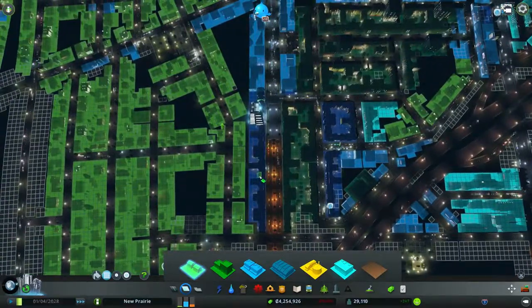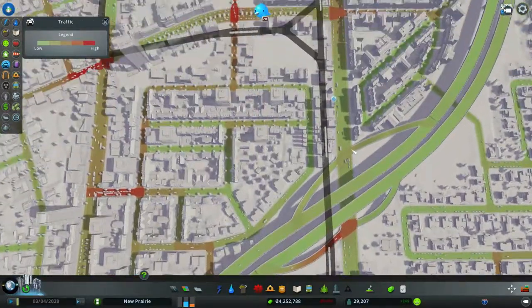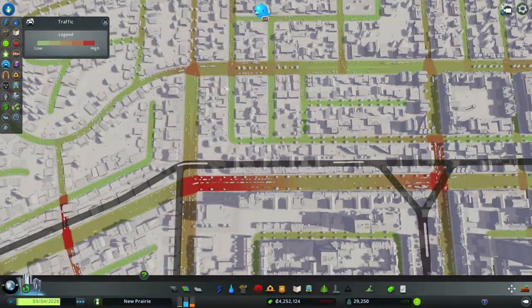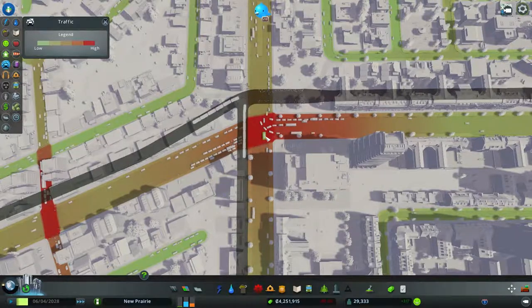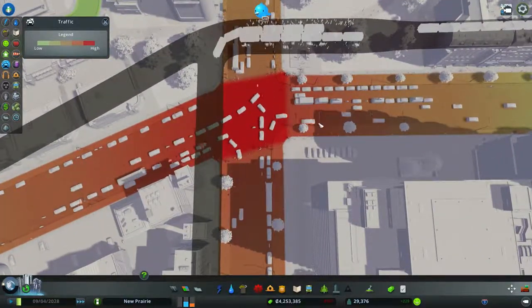Look at all my little ants! Now that the game's playing again, how are our intersections doing? It actually seems like it's calmed down a bunch of our intersections. That one's a little slow, but these seem to move pretty quickly once the light turns green.